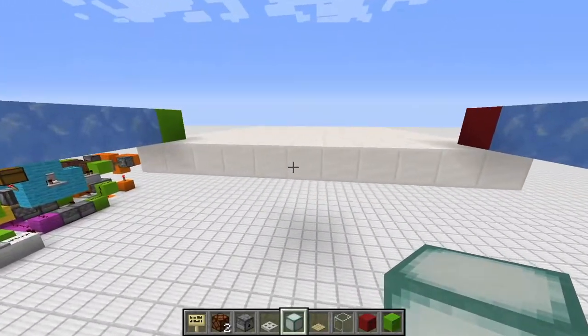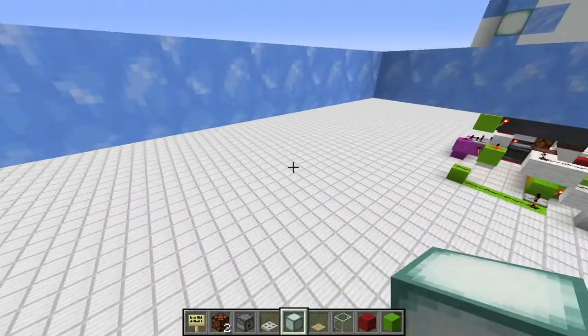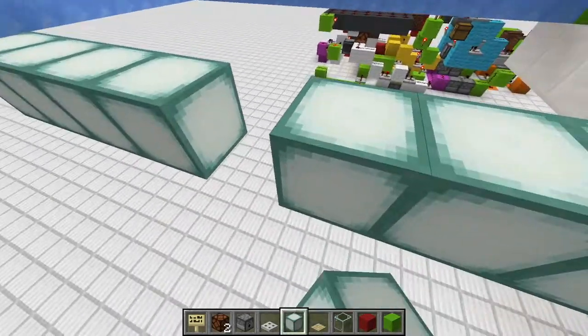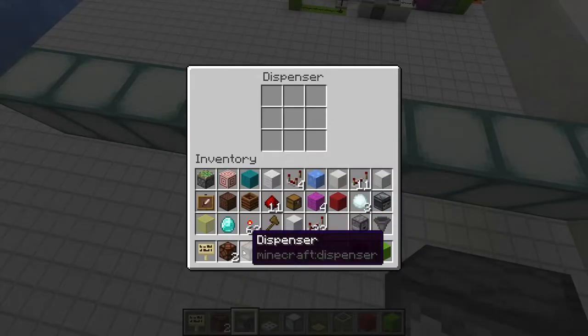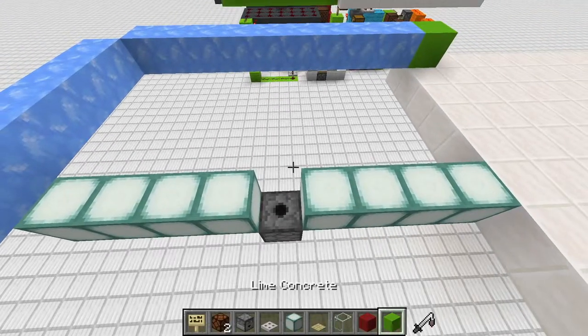Build the platform starting in the middle with sea lanterns: go one, two, three, four from each side toward the middle. In the very center sits our dispenser — make sure this is a dispenser, not a dropper. For the rest of the video we'll need droppers, so keep that in mind.